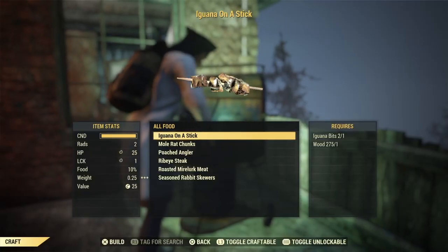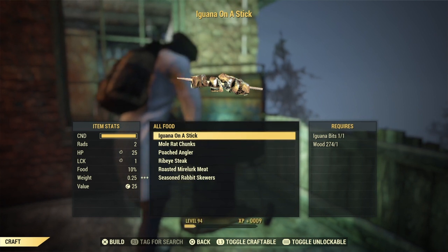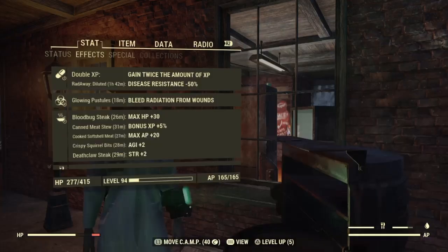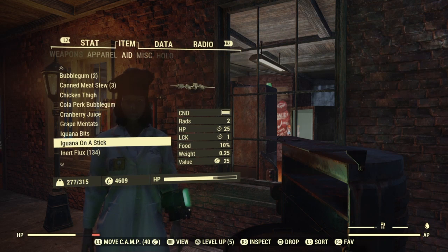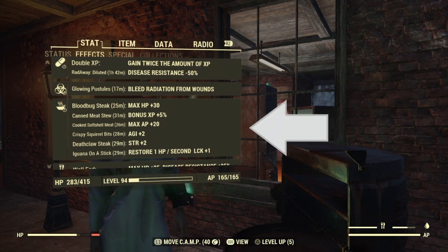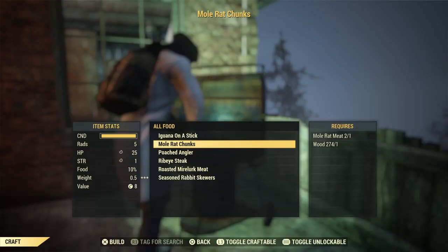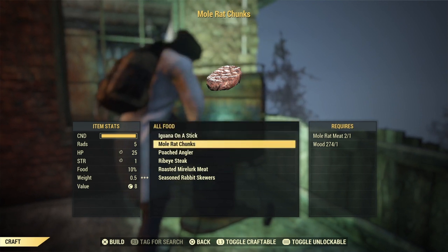Laguana on a stick. I can actually make two of these if I wanted — I might make an extra one for my brother. Let's try it. It gives me restore 1 HP per second, LCK plus 1. I never ate this much in the game before.